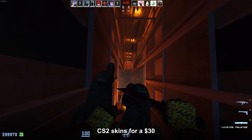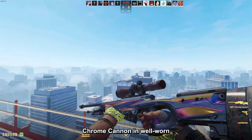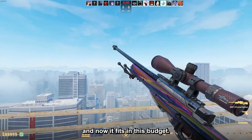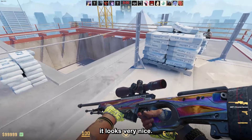The best CS2 skins for a $30 budget, starting off with the AWP Chrome Cannon in well-worn. Thanks to the new renting system update, the price came down quite a bit and now it fits in this budget. It costs $29.4 and despite being well-worn, it looks very nice.